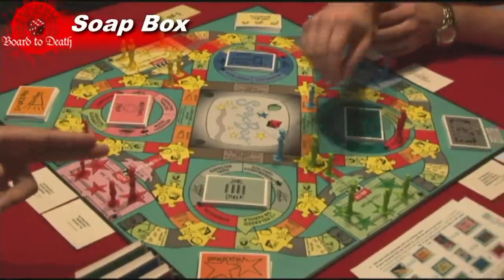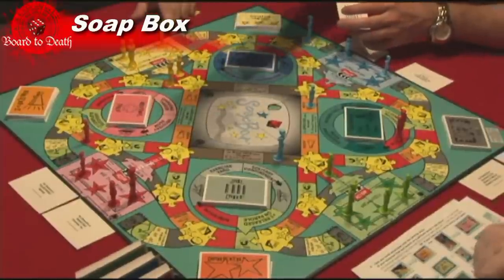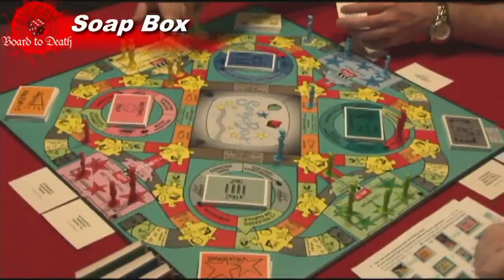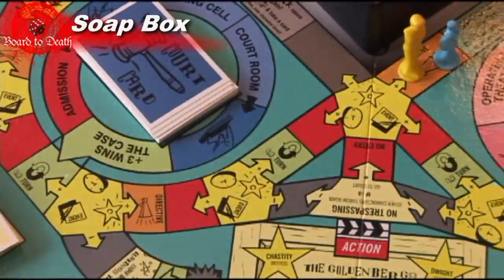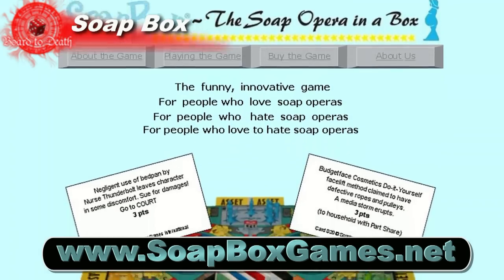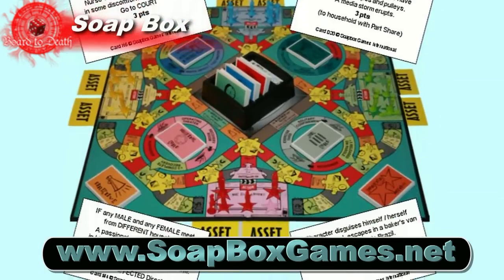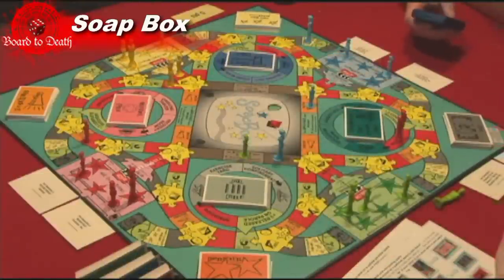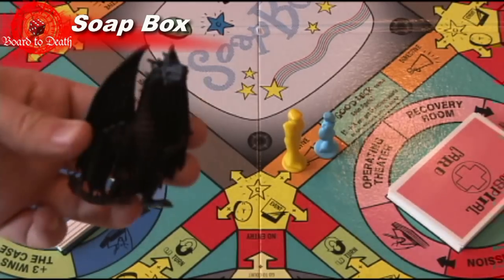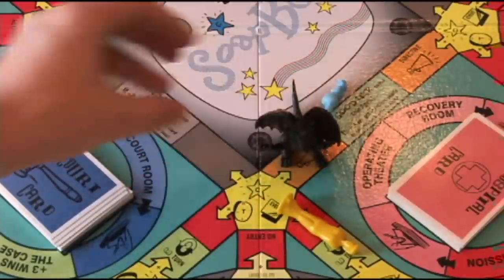The game feels very random, as the cards you draw might choose another player and give them the rating points instead of you, making your turn useless. We did not figure out what the U-turn space does, so it's basically going to be used for expansions or variant rules. The game can only be bought from the website for now, so go check them out on soapboxgames.net. We had a few laughs playing this game and recommend playing it with 4 players. We're giving Soapbox a 7 on 10. I hope the fantasy version of the game will be more strategic and less random, but with the same humor.